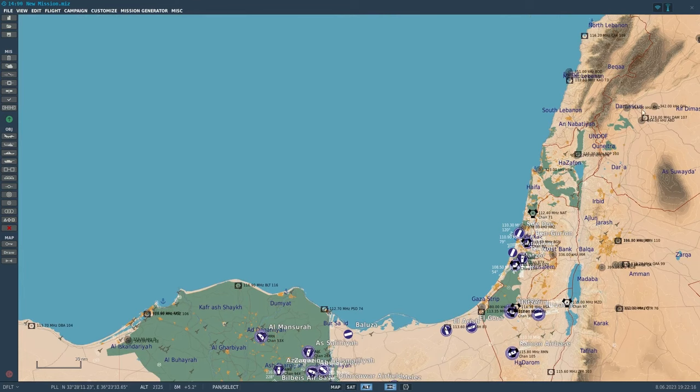The Syria map actually includes Lebanon and Lebanese air bases, as well as Damascus. The Syria map comes down and cuts across roughly around Haifa and then further out. It's remarkable that there are now maps in DCS that actually have overlapping sections with each other.